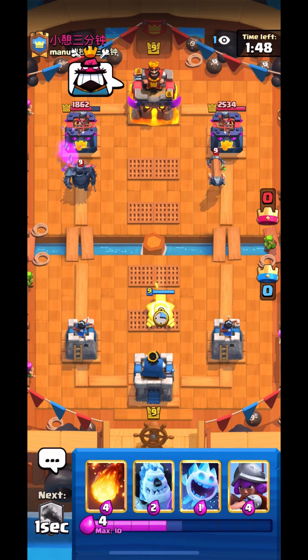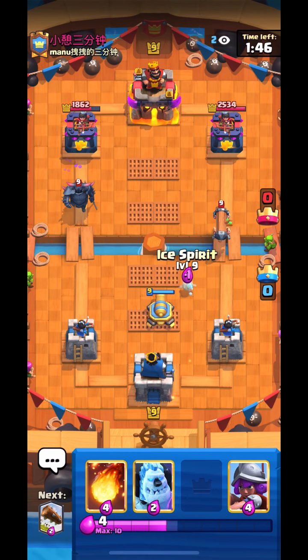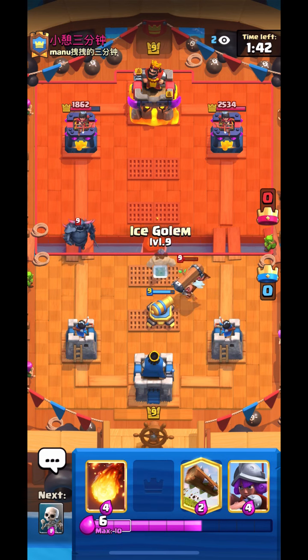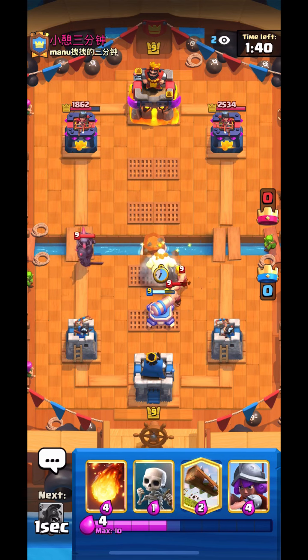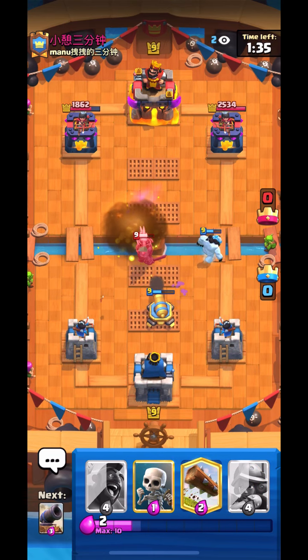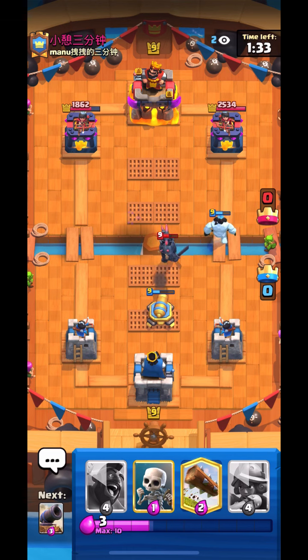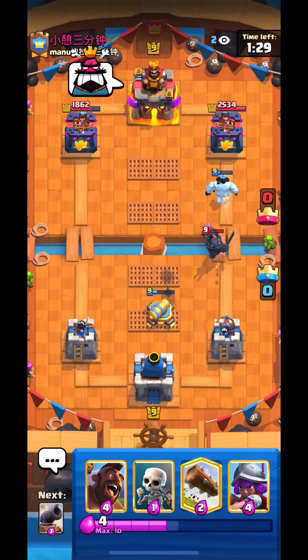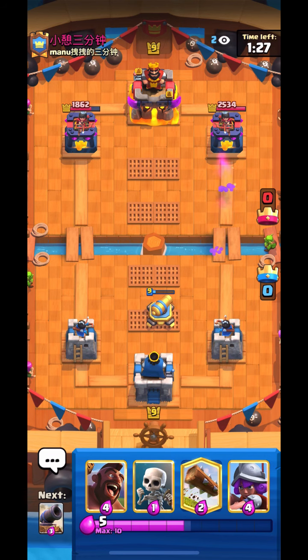I'll go for a Cannon and I wanted to keep my Cannon alive to take out his Pekka, so I went with Ice Spirit. Now all I'll do is kite the Pekka and just Fireball the Magic Archer. Because I spent one extra elixir with the Ice Spirit to keep my Cannon alive, I don't have to go four elixir for Musketeer — the Cannon pretty much takes it out. That was a pretty good idea keeping my Cannon alive.